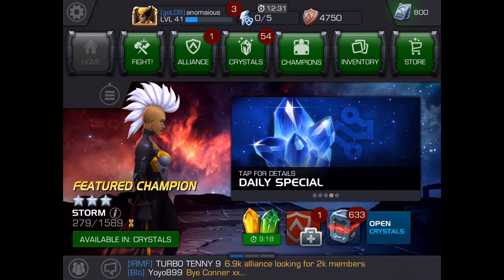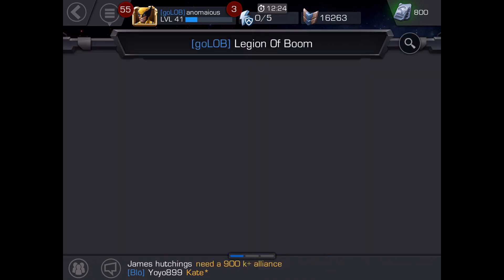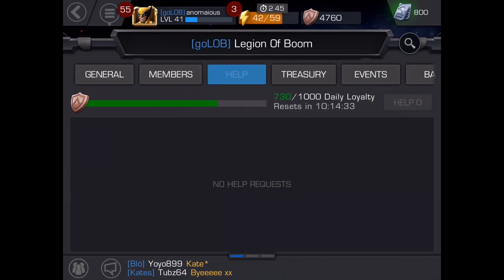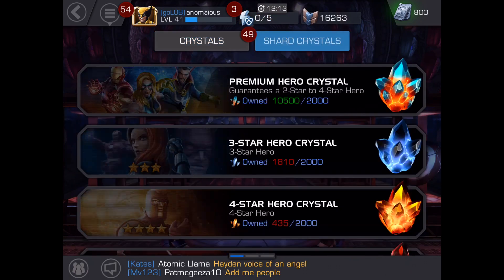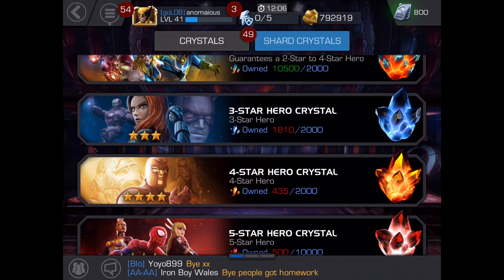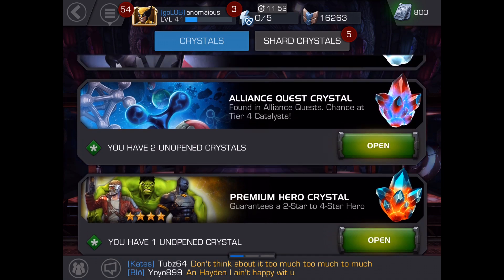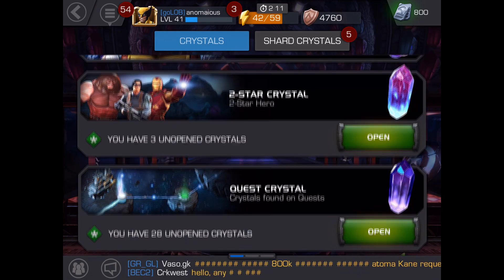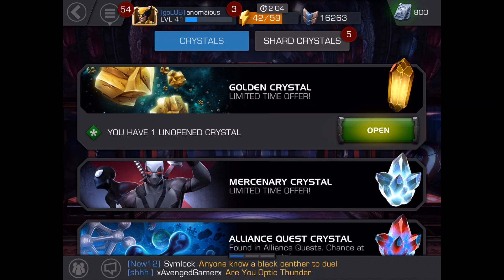What's up everybody, I'm back and we're gonna go ahead and open some more crystals. I've got a good 54 crystals — most of them are not very exciting. I've got five crystals from the shards, and I saw that I'm really close to getting a three-star hero crystal from the shards, so we're gonna be able to open that as well. I'm still a long way from the four-star. We've got one more premium and some two-stars.